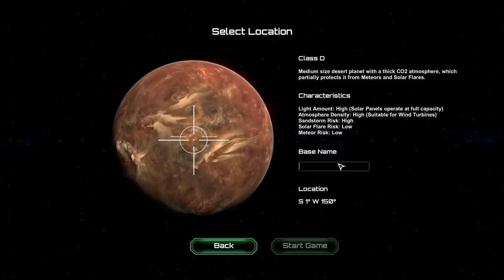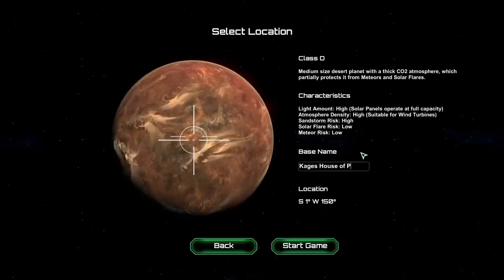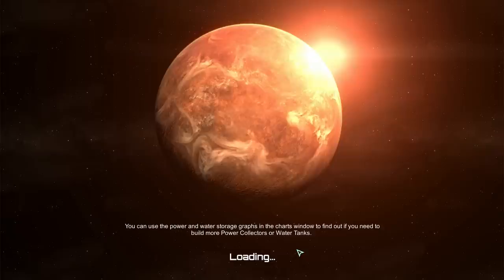We need to name our base - I'm going to call it Cage's House of P. That sounds so wrong but I think I have to keep it. All right, let's start the game.